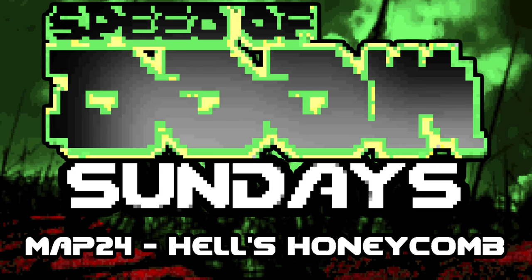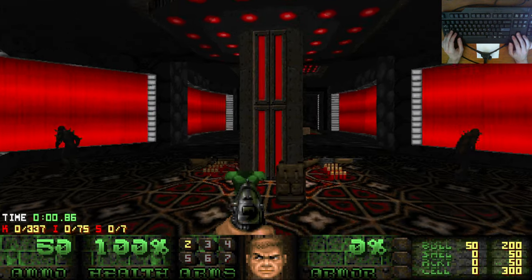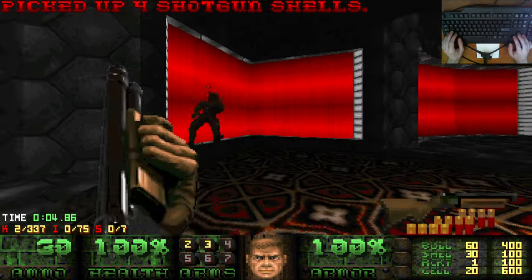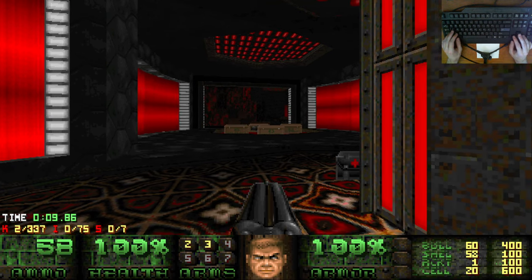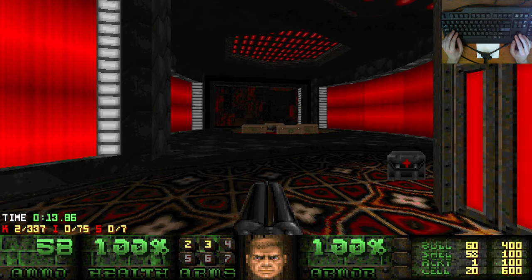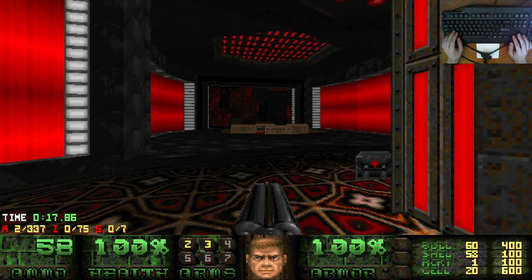Do you like jazz? Do you like smooth jazz? Well then you're gonna love map 24, Hell's Honeycomb. We're back to Darkwave. It's his final adventure style map of the set and it looks really really cool. It has an obvious motif but the way he's pulled it off is awesome. Stuart Wrynn's music track is awesome. Let's go.